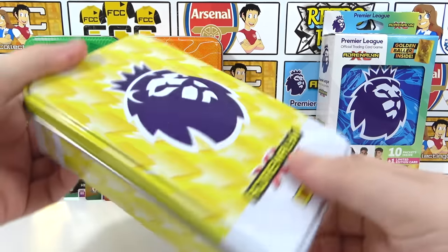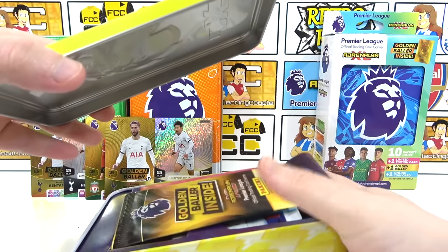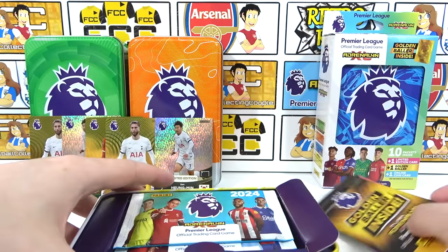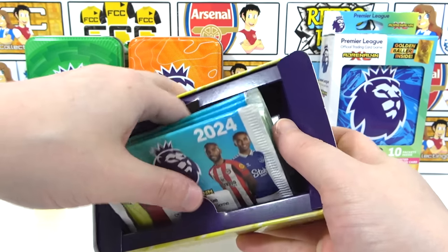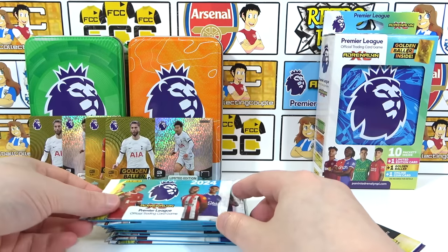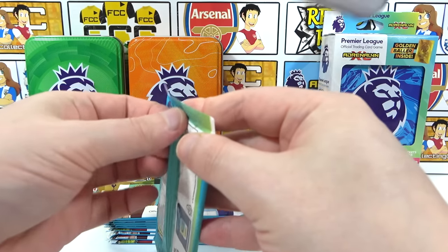Two tins down. Yellow tin now — tin three. We need to find more wild golden ballers because we still need two, and there are only two golden baller packs left. We still haven't hit what we need — that is unbelievable.